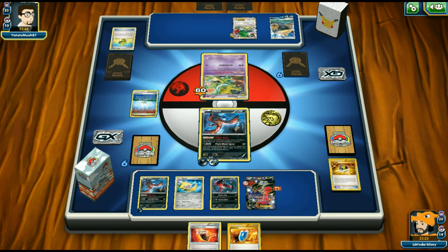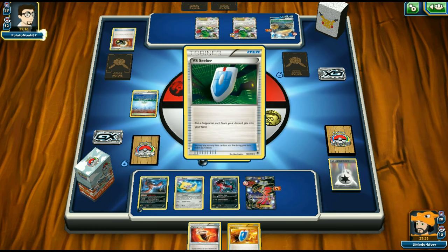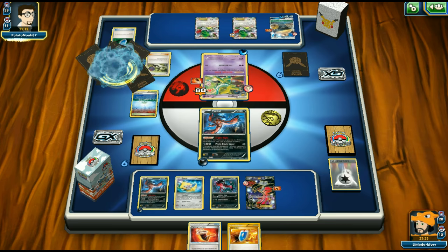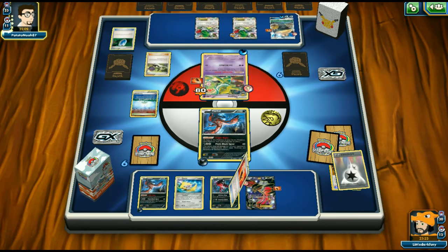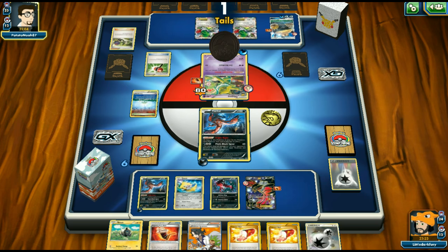Opponent plays Hex Maniac but it doesn't matter — no tools in play. He finds Manaphy and Pitch Black Spear hits — we can target the Shaymin for three prizes next turn, leaving him with just a Snorlax. I forgot to play the Sycamore though. We get Enhanced Hammer and discard our Special Charge — that's a bummer. He plays Shaymin but his bench is full, so he can't play anything else. There's a Fighting Fury Belt going onto that Snorlax.